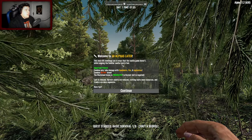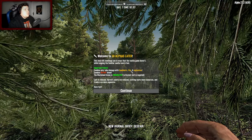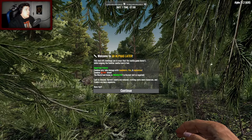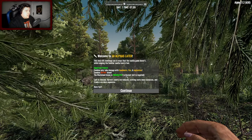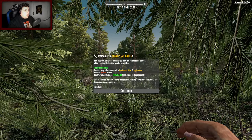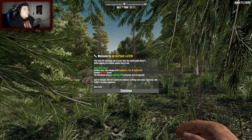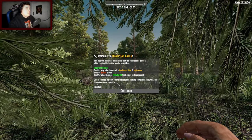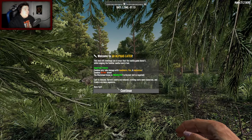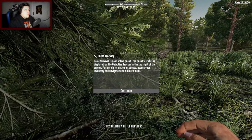This mod will challenge you in ways that the vanilla game doesn't while keeping the familiar vanilla look and feel. Important points: zombies only take damage with headshots, fire, and explosives. Zombies do not bleed. The wasteland biome is irradiated - a hazmat suit is required. Loot is reduced, harvest counts are reduced, craft costs more resources, and traders are more expensive. Have fun!